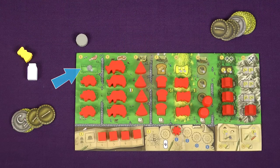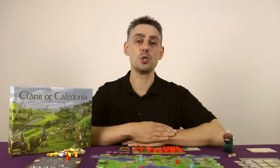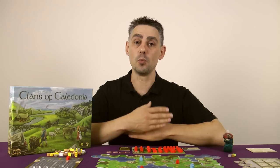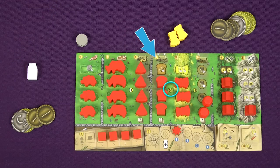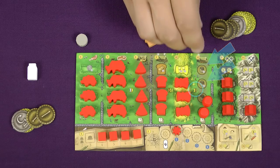Each sheep produces one wool. Each cow produces one milk. And each field produces two grain. After you have produced your basic goods — wool, milk and grain — you may optionally choose to turn any basic goods in your stock into processed goods. Each cheese dairy may turn one milk into one cheese. Each bakery may turn one grain into one bread. And each distillery may turn one grain into one whisky.